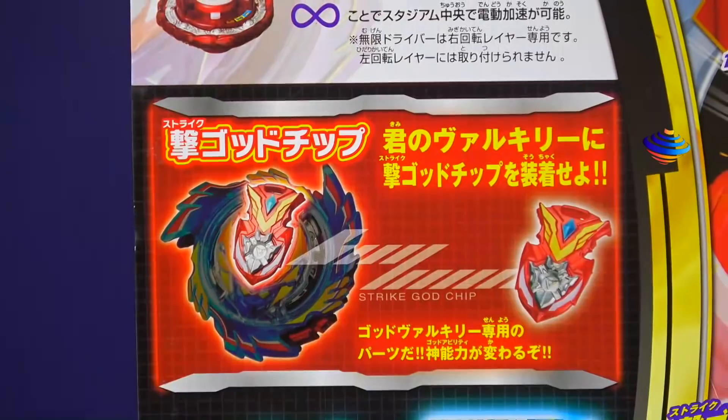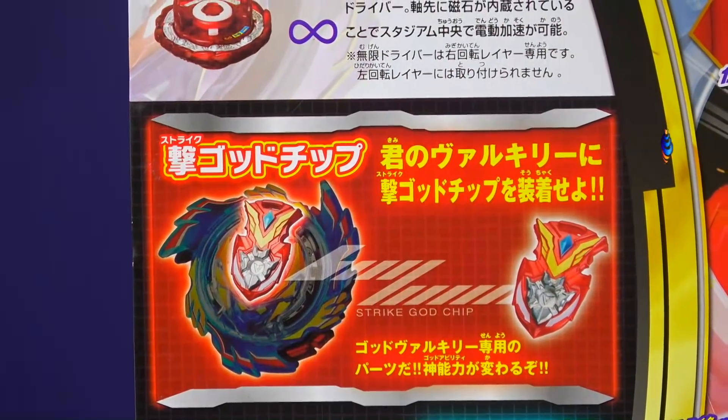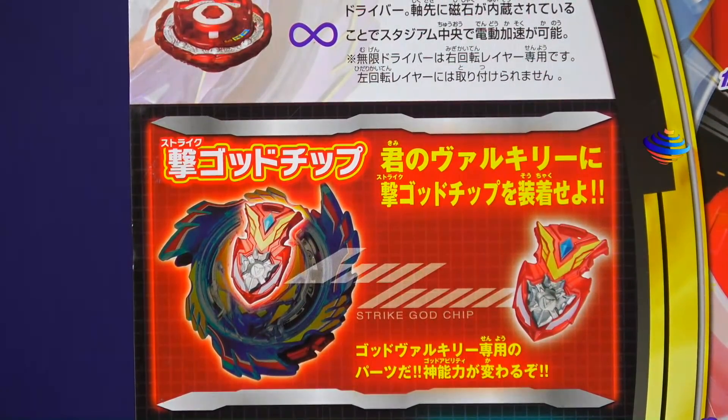The special part about this, and the reason why I believe it's called Strike God Valkyrie, is because it has a Strike God Chip. The cool thing about this is we want to get an extra one. You can actually put the Strike God Chip on God Valkyrie and attach it. And there's even going to be a special driver made specifically for that God Valkyrie that'll be coming out sometime soon.